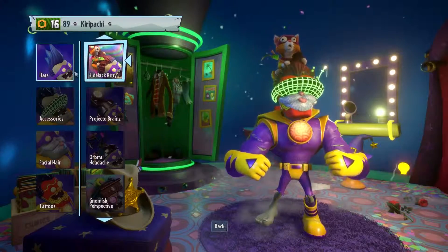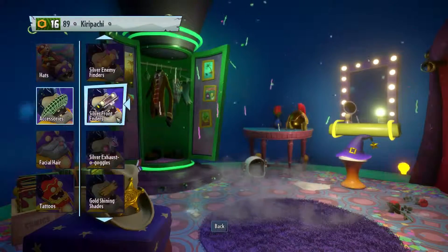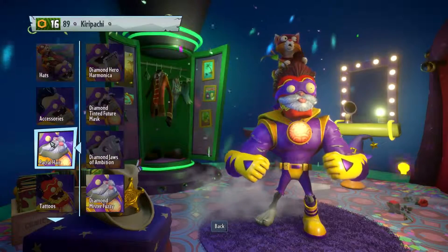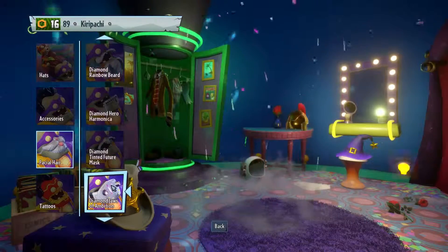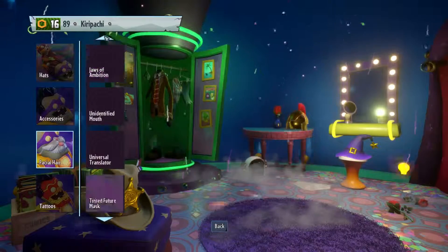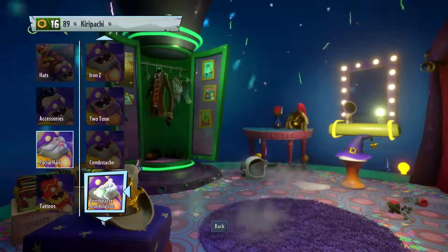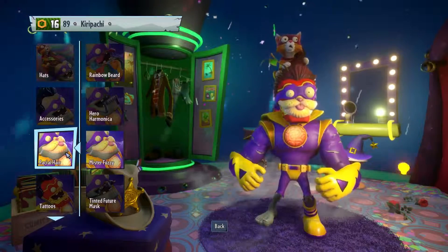All right, we need a matching mask to go along with my sidekick. What's the regular? Super disguise, there it is. Let's make him more kitty-like. He already has the diamond Mr. Fuzzy, but do I have the regular Mr. Fuzzy? Silver - okay. Mr. Fuzzy or something cat-like. Here's the regular Mr. Fuzzy - let's hold on to that for now and see if there's something better.